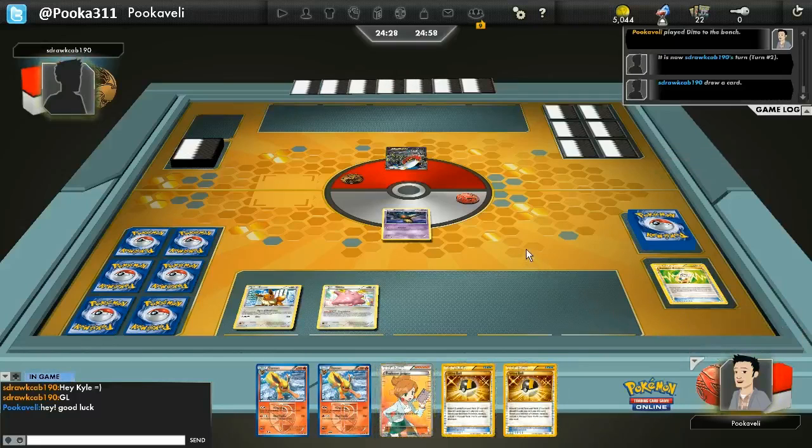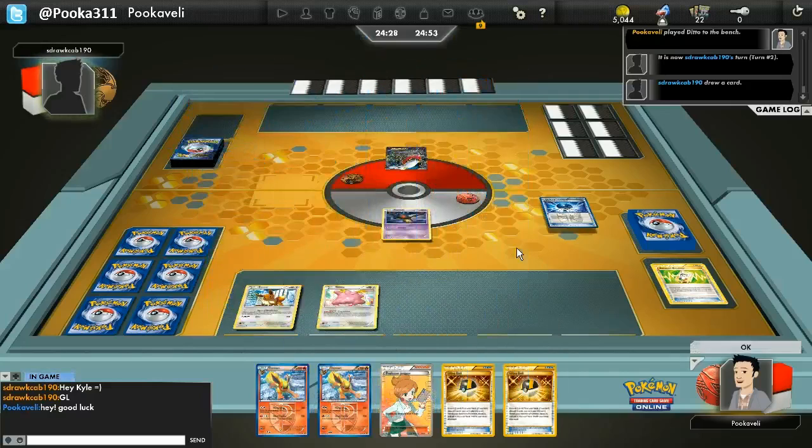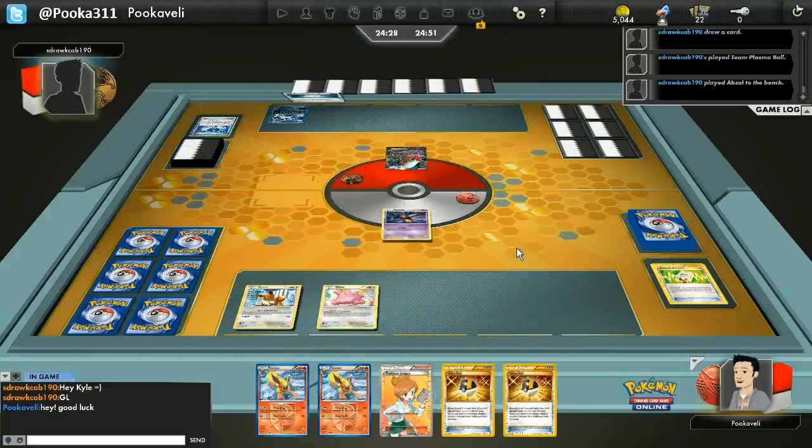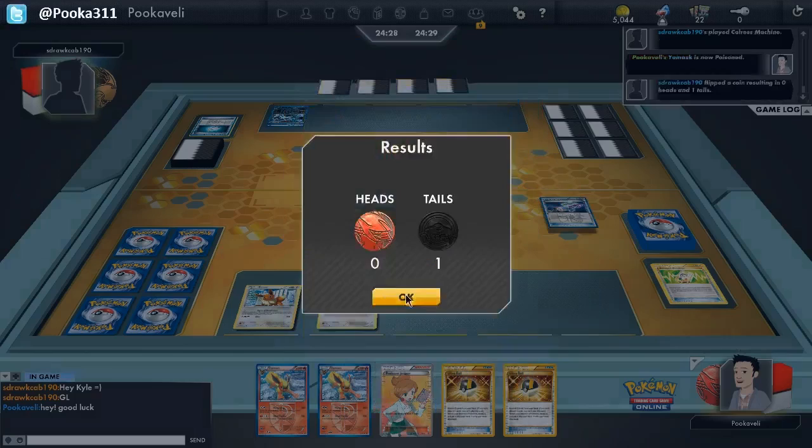Cofagrigus has the ability Six Feet Under — a very gruesome and morose name for an ability — where you actually knock yourself out and put three damage counters on your opponent's field. That may sound like a very horrible ability, and it is very bad. But it combos with Flareon's Vengeance because it puts himself into the discard pile and also puts a little bit of damage on the opponent's board. The idea is to play as many cards as possible to get Pokemon in the discard pile, then use Flareon's Vengeance to knock things out in one hit.